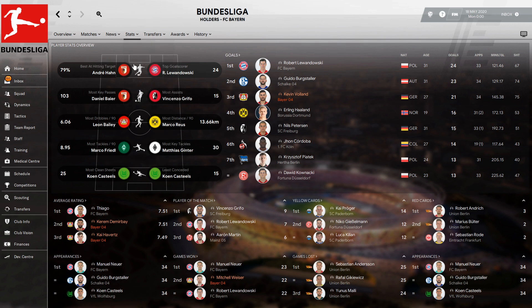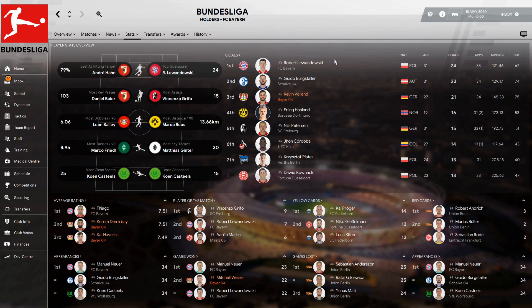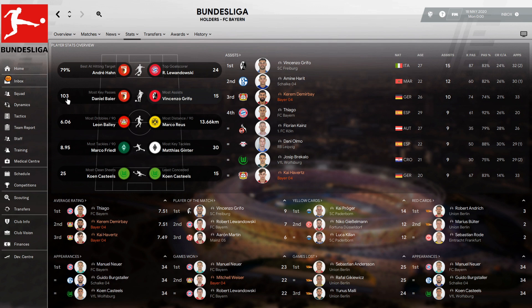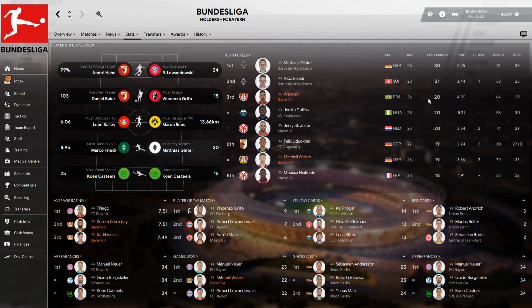In the player awards: Lewandowski took the golden boot, Guido Burgstaller came second just one goal behind, and Volland was third. Leon Bailey led the most dribbles, Bellarabi was close in most distance. Demirbay matched Thiago's average rating, and Kai Havertz followed just below — overall a pretty strong individual performance across the squad.